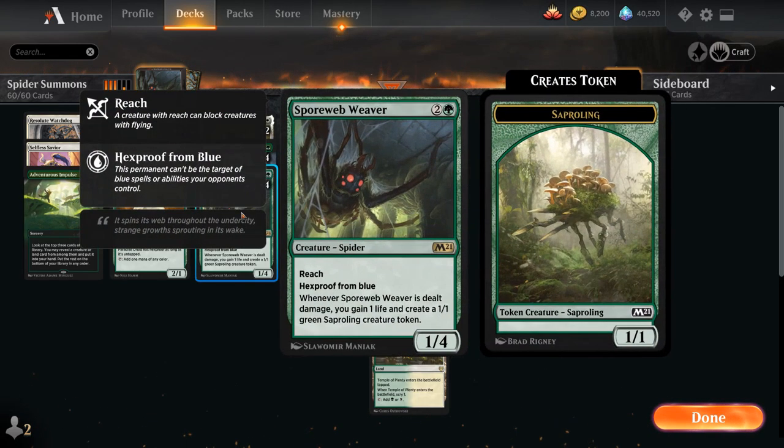We get to deal damage to any target, including our own Spore Web Weaver. So if we play Spore Web Weaver — a three mana 1/4 with Reach and Hexproof from Blue, saying whenever it's dealt damage you gain one life and create a 1/1 green Saproling creature token — and deal one damage to the Weaver itself, the Weaver triggers, making a Saproling token. That token triggers Terror of the Peaks again, letting us deal one more damage. We can keep making Saprolings, but at some point the Weaver will take lethal damage and die.